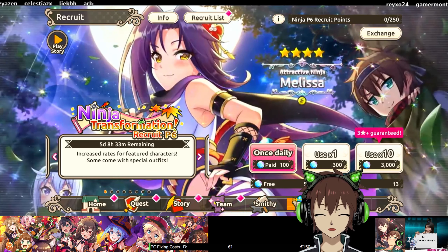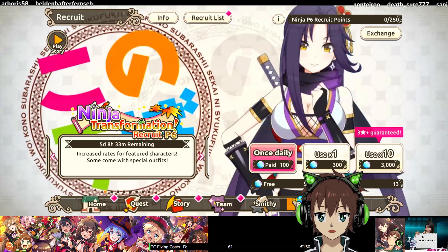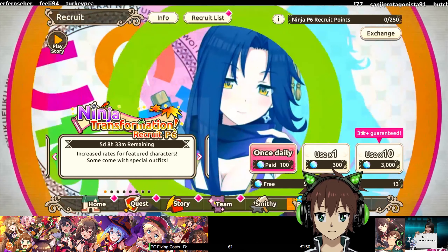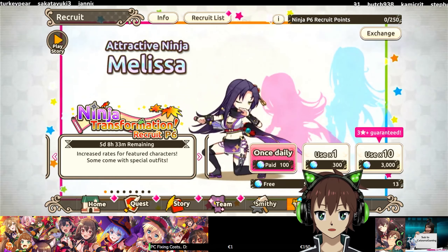We are here today for the banner guide of Ninja Transformation Recruit Part 6 with Attractive Ninja Melissa. And not gonna lie, it's a really fitting name. And that's sadly all the good parts I can say for her.